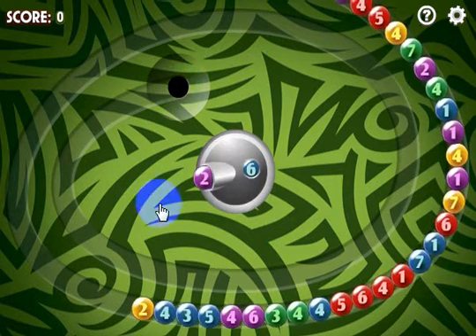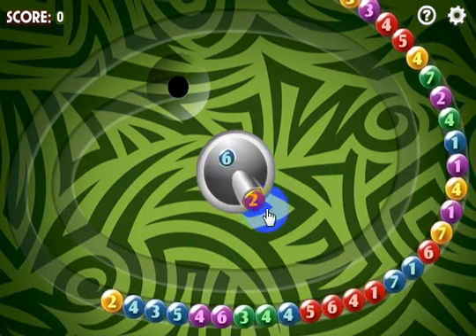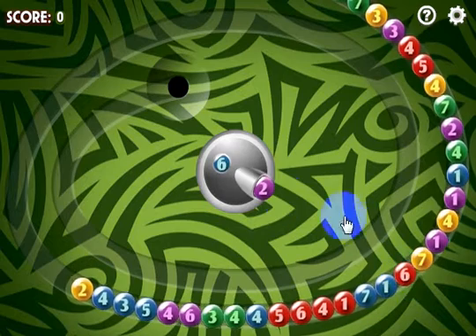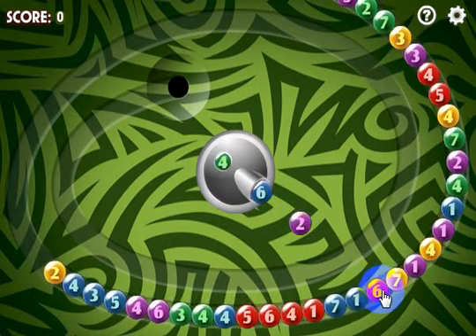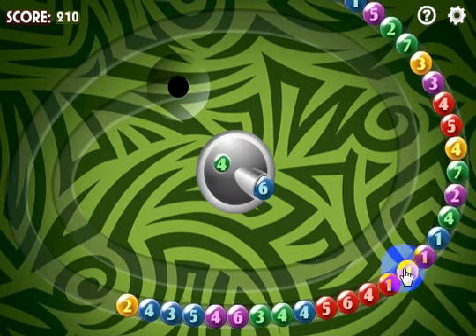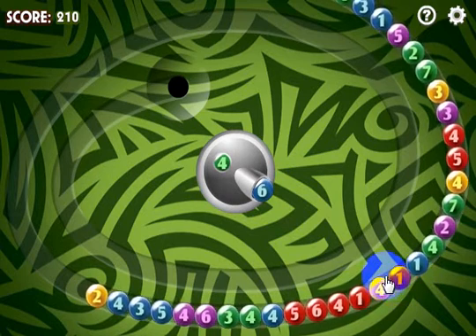The way you do that is by shooting this marble into another marble that makes a total of 8. So you've got 2 here, I need to hit a 6 to make 8, and that marble will disappear. There are some combos made on either side of it, and when they hit together they made a total of 8.